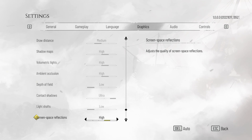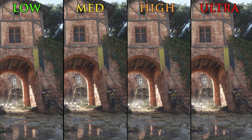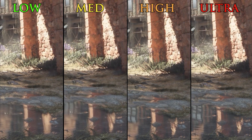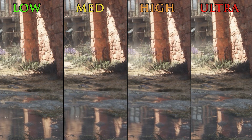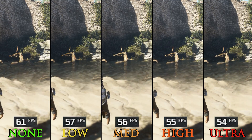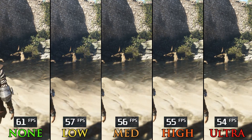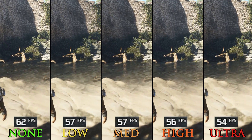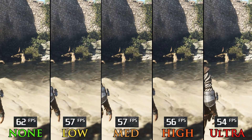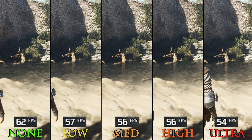Reflections in Plague Tale Requiem represent the biggest visual weakness in the game. SSR doesn't look great even at the highest options. Performance-wise, going from off to low can cost around 8%, to medium 9%, high is similar to medium, and ultra around 13%. So even if reflections don't look great, the performance hit is really big. That's why I recommend medium or even low here.